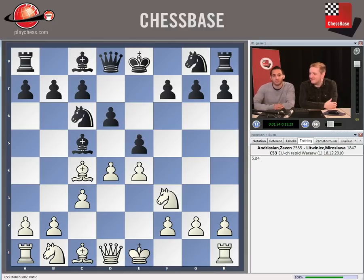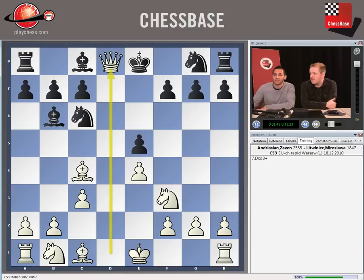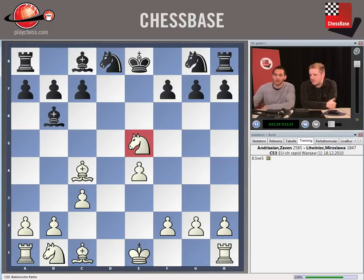White continued with D4 — if you're not going to control the centre, then I will. Black has to do something with the Bishop. The problem with Bishop B6 is that White can do things like taking on E5 and Queen takes D8 check. Black doesn't really want to take with the King because we might drop the F-pawn. So if we take with the Knight, White says thank you very much and wins a pawn — Black's already in pretty bad shape.